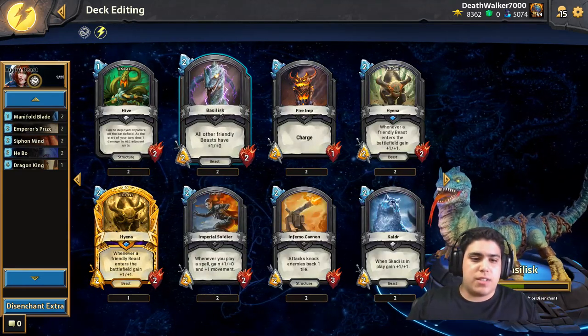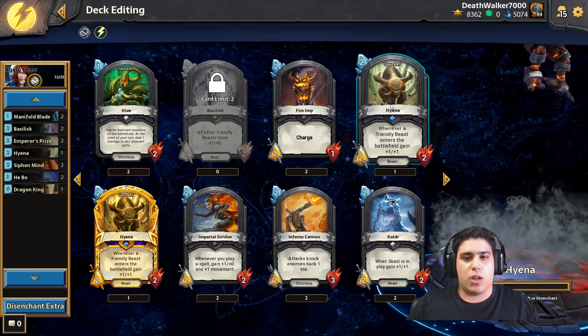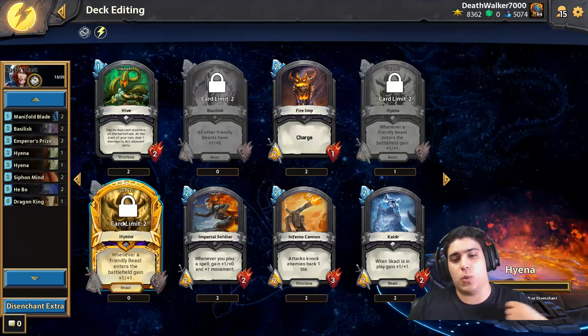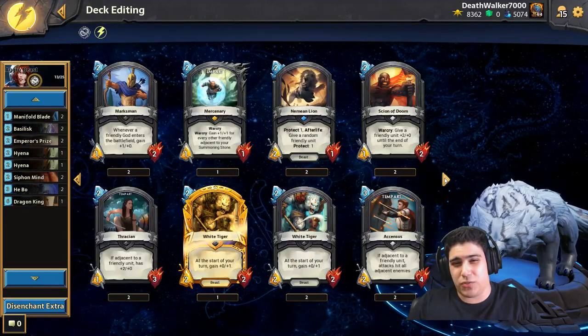Basilisk is going to be one of our early drops and will boost the other beasts — I really like him. We're also going to be playing Hyenas, which get boosted when you play other beasts, and we're going to be playing a bunch of them because we're going to be drawing a bunch of cards.